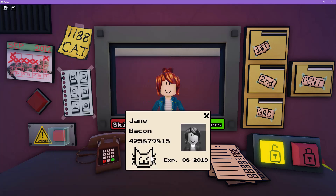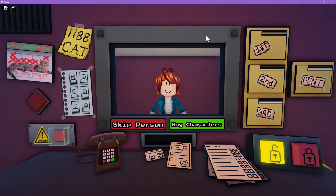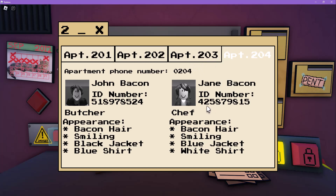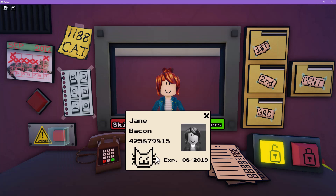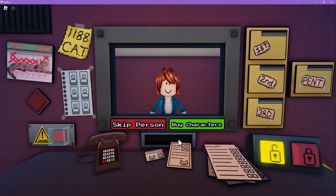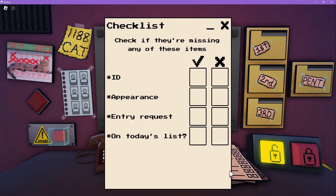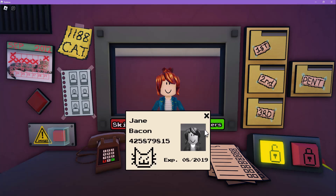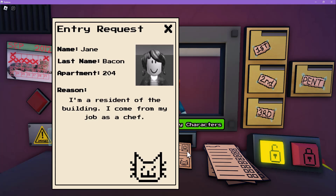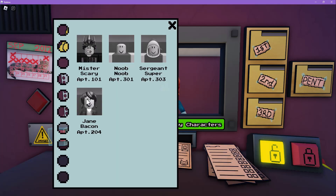Hello — you are Jane Bacon. Yours hasn't expired yet, you live on 204. Jane Bacon, I'm a resident of the building, I come from a job as a chef. 204. ID number: 4-2-5-8-7-9-8-1-5. Bacon hair, smiley, blue jacket, white shirt. You have the CAT stamp. You are a chef, okay great, you're on today's list. Your appearance is fine, you have the CAT stamp, yours isn't expired, your entry request is also fine. I think you're safe.